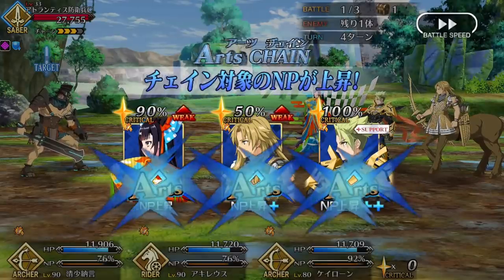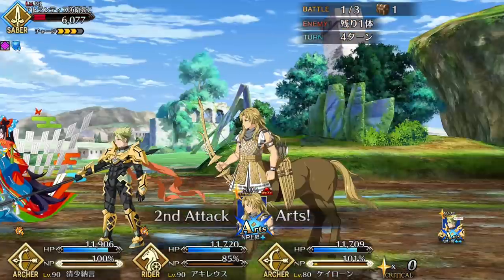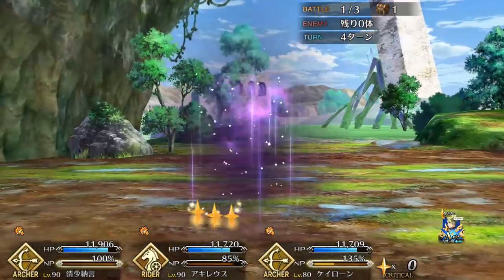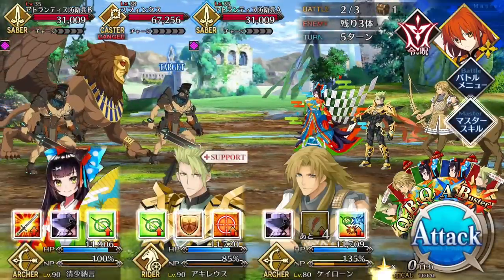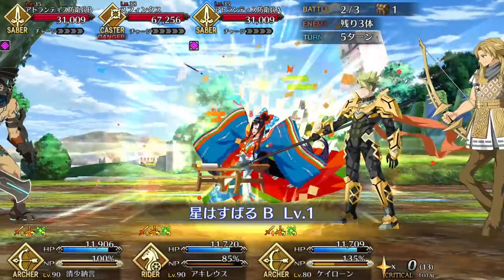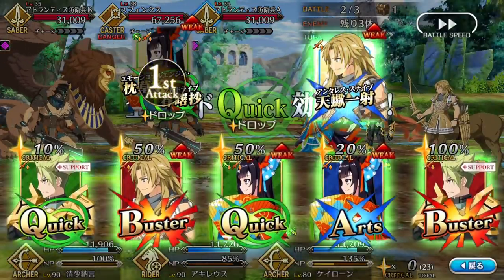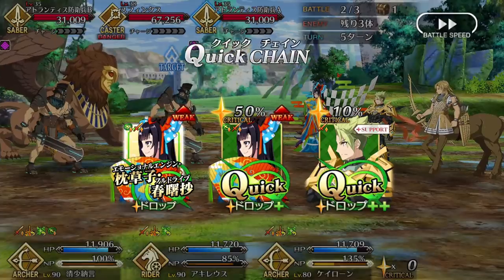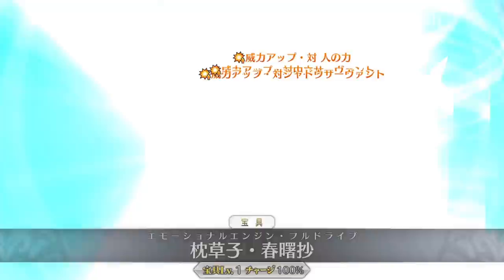His second skill, Andreas Amamantos, is one of the best defensive skills in the game. It grants him a 2-hit invincibility and a 20% defense buff for 3 turns. A 2-hit invincibility in and of itself is pretty strong, but what really makes this skill absurd is the crazy low 5-turn cooldown, as it effectively turns the skill into a mini Protection from Arrows, and we all know how broken that skill is. Thanks to this, Achilles' low HP is hardly ever an issue, as he's guaranteed to nullify a good portion of damage every few turns.